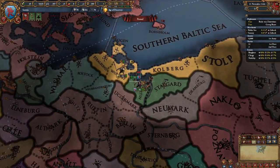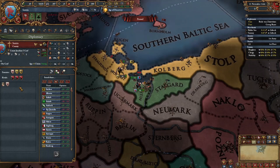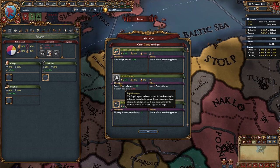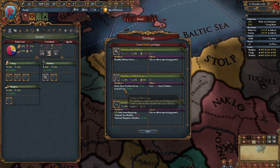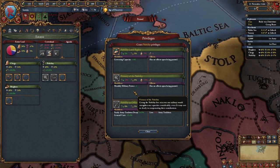First, I revoke my corps on Ucremark and set Wolgast as a rival. Then I seize and sell Crownland. Next, I take the estate privileges for monthly monarch points and advisor discounts,